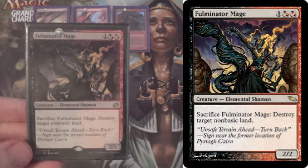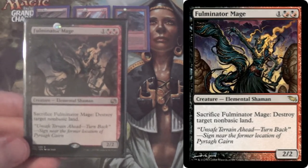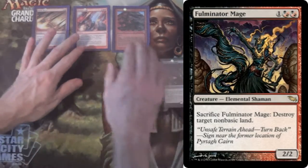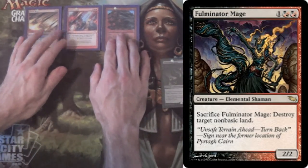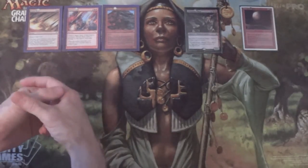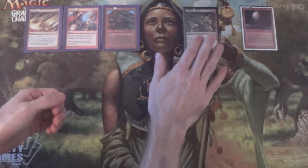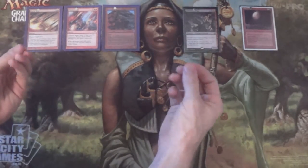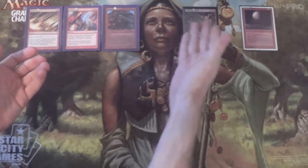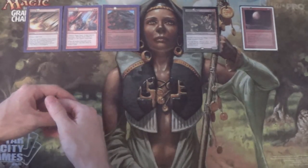As opposed to Fulminator Mage: three mana, same power and toughness. What we're losing with Avalanche Riders is Haste and the ability to destroy basic lands. That said, Stone Rain and Molten Rain can hit basic lands as well. I keep Fulminator Mage in because I have them and because it's three mana versus four mana — there's a reason you see Fulminator Mage in sideboards and not Avalanche Riders.